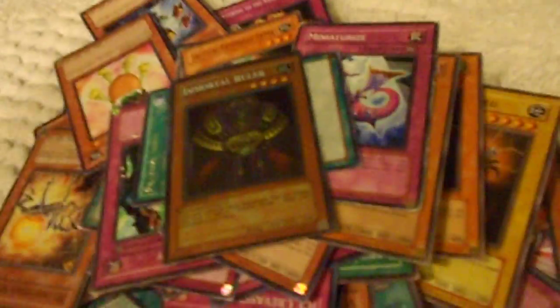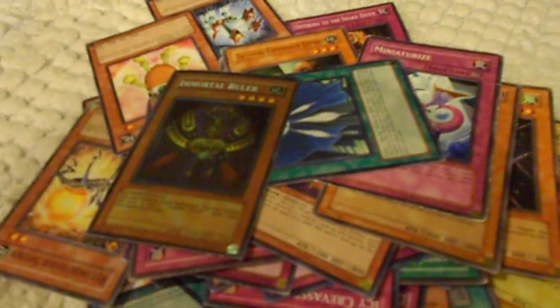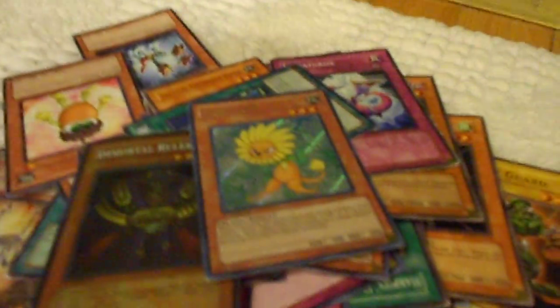I'll take a token — Parallel World Fusion, another Wind-Up Warrior. Guys, these are all for trade. Dandelion also for trade for a really good Blackwing or Gladiator. So yeah, now for the second top stack.